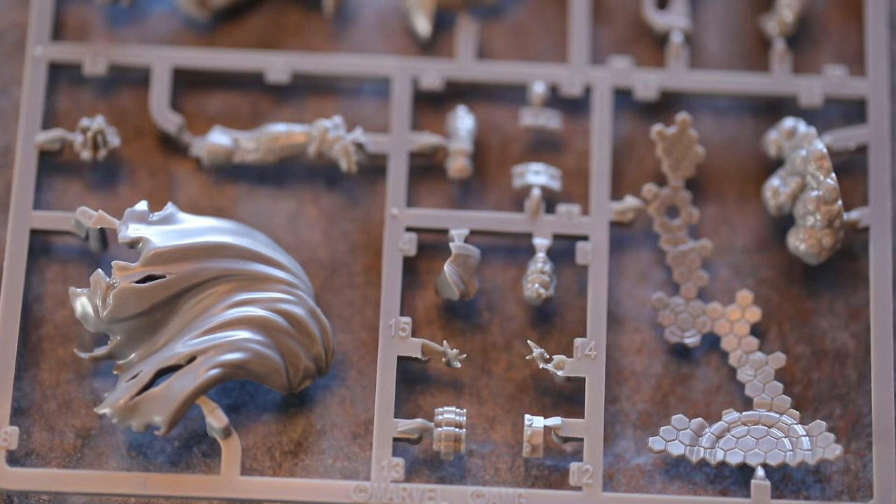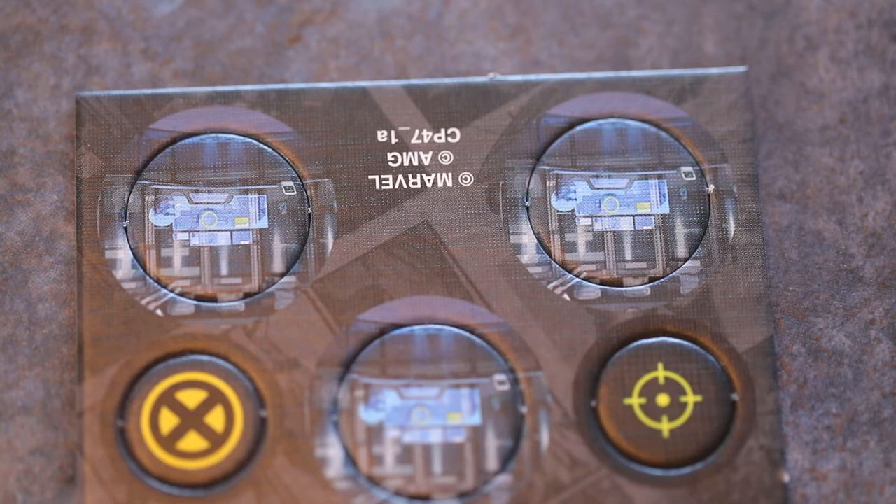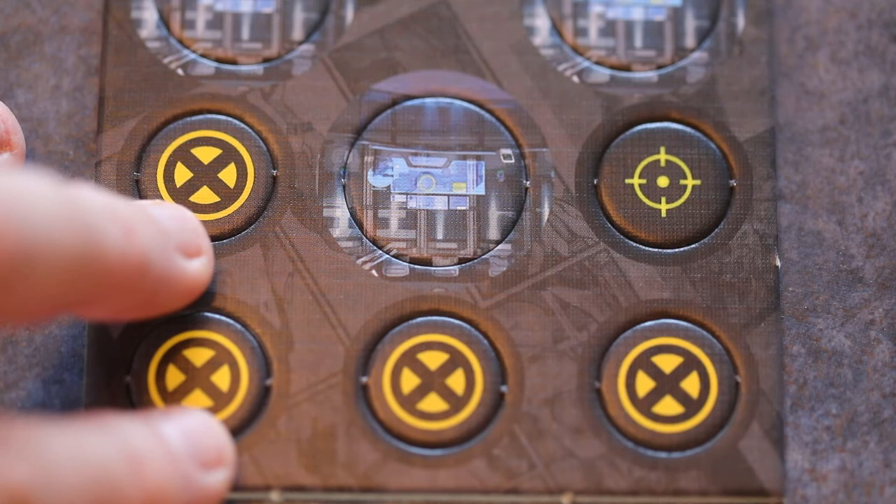If you build an X-Force team, currently available members are Cable, Colossus, Deadpool, Domino, Sabretooth, and Wolverine — so at least 50% of your characters have to be from that list. Giving Sabretooth and Wolverine a chance to reroll dice per turn is what you need. Superpower Body Slide By One: place this character within range 2 of its current position, once per turn.